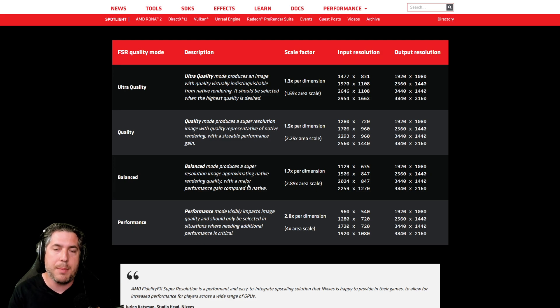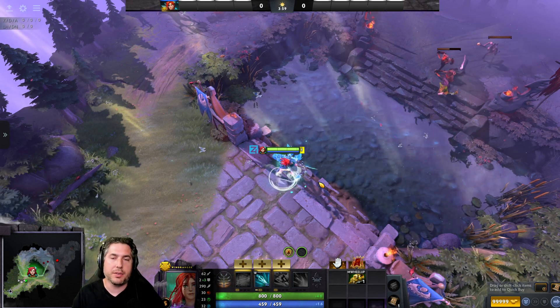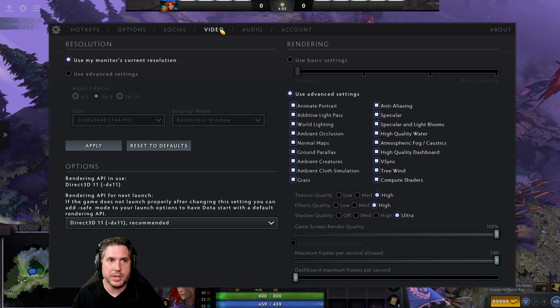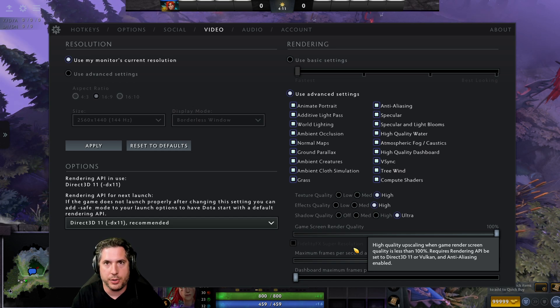Let's go in-game. I'll show you how to activate it and some examples of the different quality comparisons. So we're in a demo lobby here, and to activate AMD's FidelityFX within Dota 2, go to the Video tab in your settings. You'll notice right there that FidelityFX Super Resolution is now available under the game screen render quality setting.